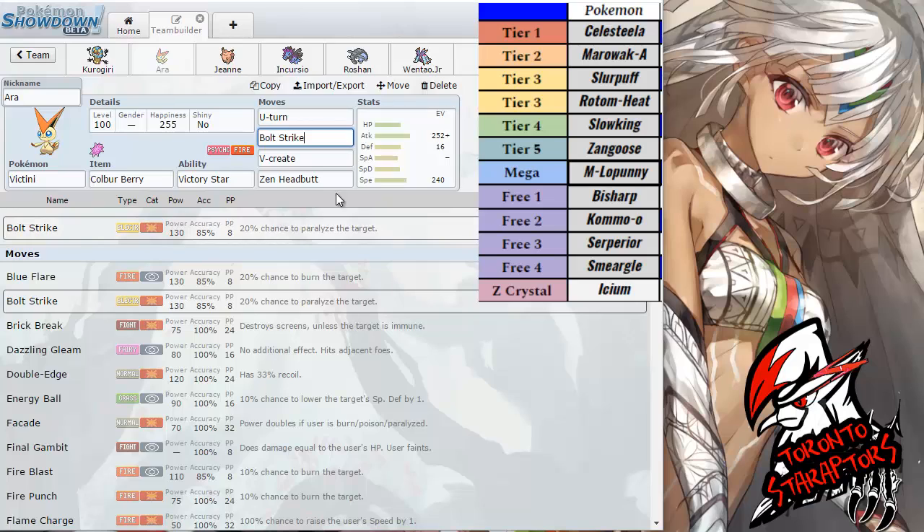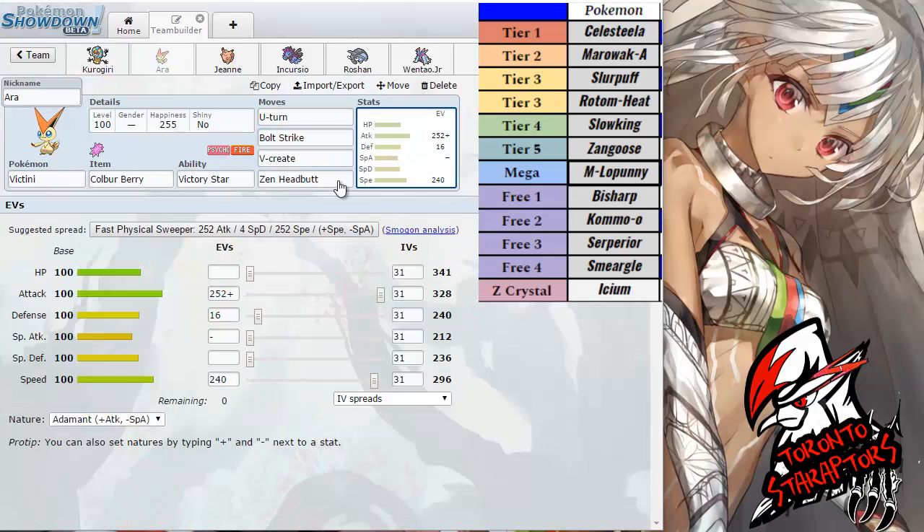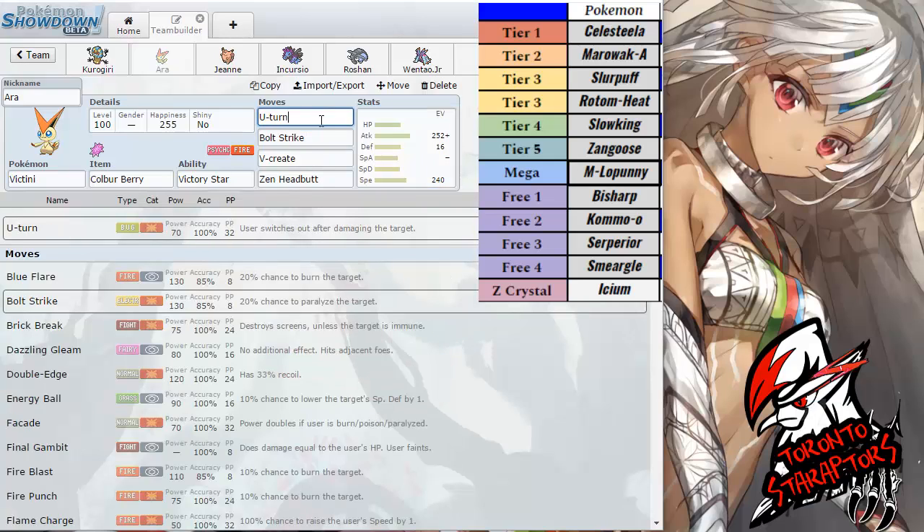However, because I traded him my Slowking — which actually resists Victini's dual STAB — and if he is packing an Assault Vest variant, he can pretty much take any hits from Victini, even Thunderbolt very well. That's why I want to try to hit it from the physical side. I was forced to run an Adamant Nature on top of the physical offense I am running. The movesets are pretty straightforward: U-Turn for momentum, Bolt Strike primarily for the Slowking, V-Create for everything else, and Zen Headbutt for his Fire resists, mainly being the Alolan Marowak and Rotom-Heat.